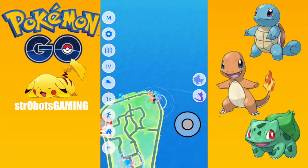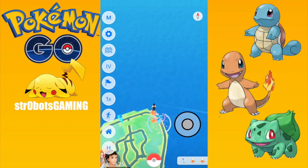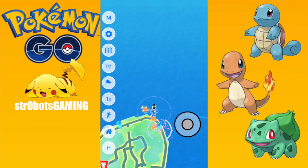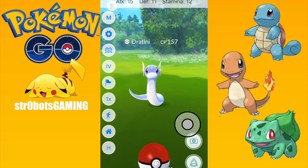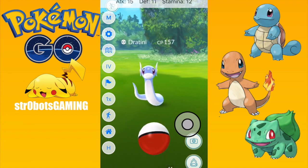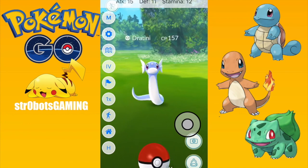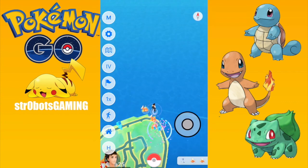Oh, Dratini — let's go ahead and catch that guy. I didn't even look at the stats on that Magikarp because I just want to see this Dratini. Let's see what he's got: 15, 11, 12 — not great, not terrible. I'm not going to catch him though. He's low CP and I've already got better ones. So here I would add 15, 11, and 12, divide by 45, and those two decimal numbers are his percent to perfect.